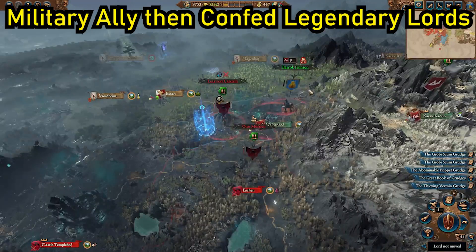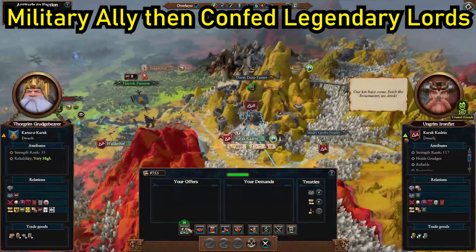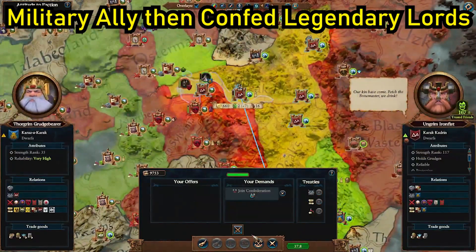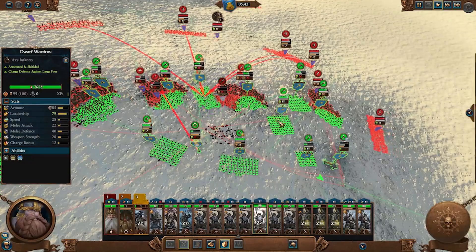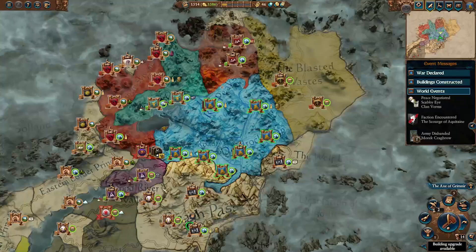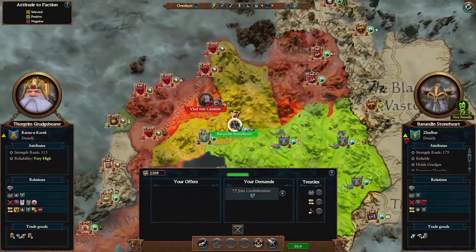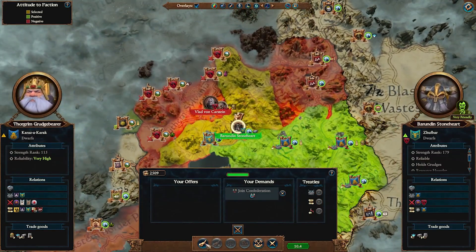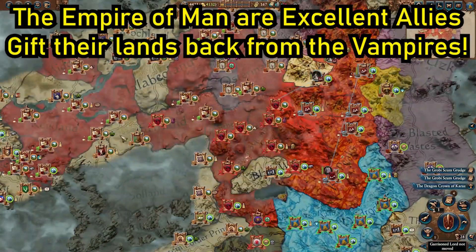Now, all the Dwarf lords can be easily confederated, except Grombrindal, purely because he's on the other side of the world. All the others close together can be confederated towards the middle to late game. But I must quickly emphasize: do not get carried away confederating the minor factions, because this could really overextend you early. Any faction trying to confederate this early is really on the ropes, and you will take their territory and probably quickly lose it. Absolutely confederate everyone — just don't rush into it, and make sure you can counter the armies close to that border.